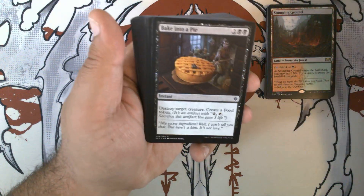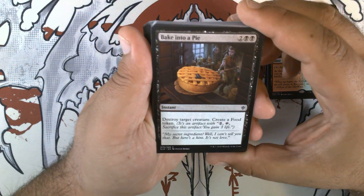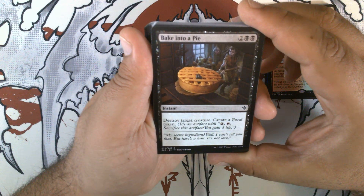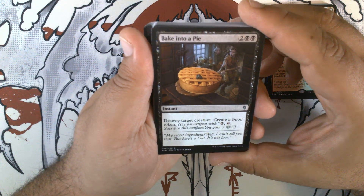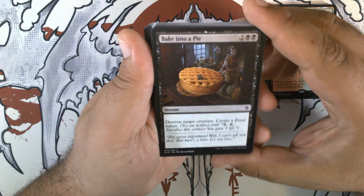It seems like each one of these decks had a dual in it, which is pretty nice actually. We have Bake Into a Pie — two black black instant. This was primo removal during Throne of Eldraine limited. Destroy target creature, create a food token.